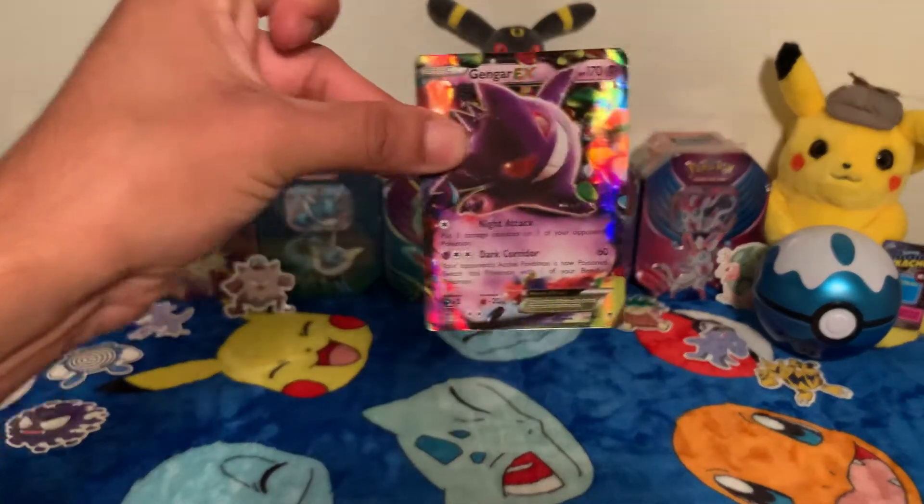This is the X and Y Steam Siege — it's three cards I believe. Here we go: we got a Monferno, a Shieldon, an Ambipom, a Dino, a Tangela, a Krokorok, an Oshawott, a Morill, a Bastiodon, and a Full Art Pokemon Ranger Trainer. Oh nice! That's pretty nice.